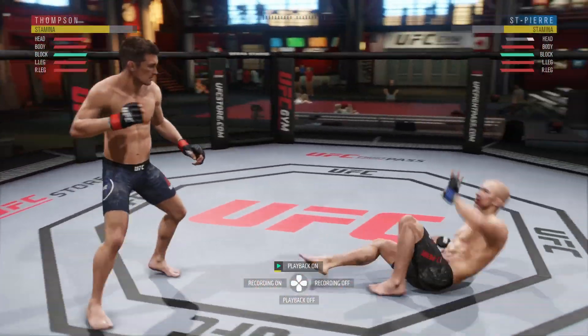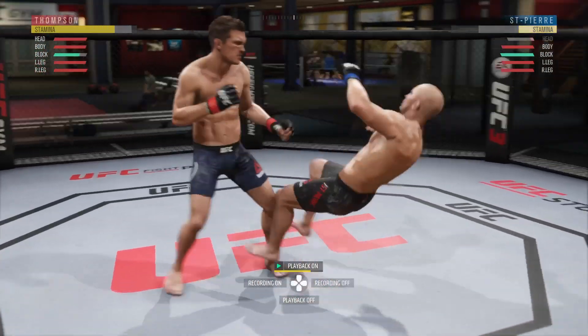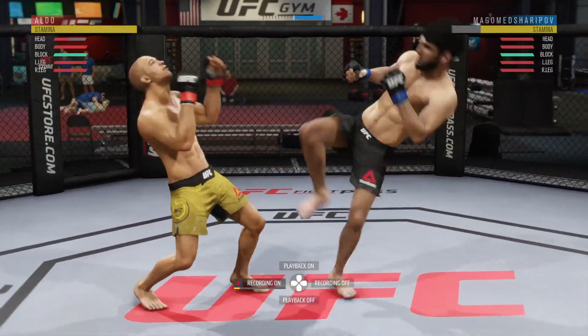I'll be able to take off a huge chunk of his head health and get a knockdown if I'm lucky. Usually GSP players implement these push kicks to get you to the cage for takedowns, but if you sidestep and fire up an uppercut, it's GG.